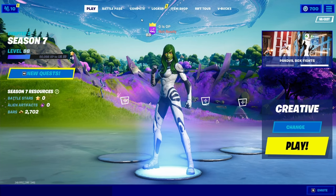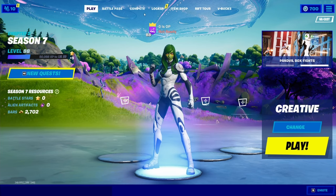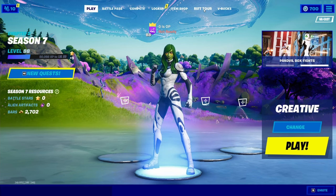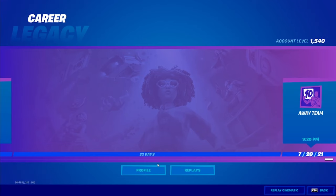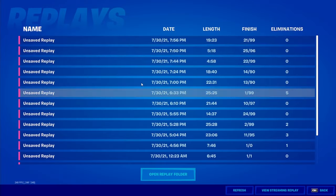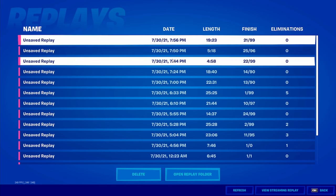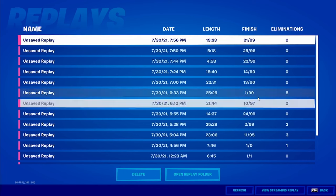To actually get to the replays, when you go to the main menu it usually says Career, but right now there's an event going on so it says Riff Tour. Either way, you're going to hit Career or Riff Tour depending, and at the bottom right it'll say View Career. Hit View Career and then right here it'll say Replays, and here are all the replays you have saved. You can go ahead and click on them.